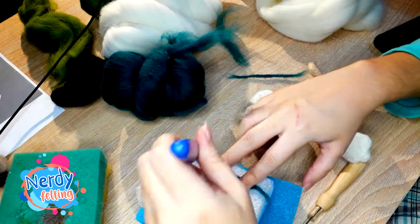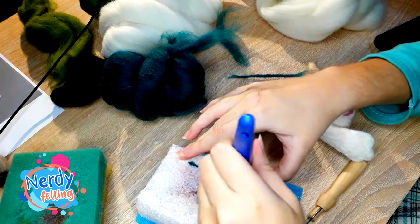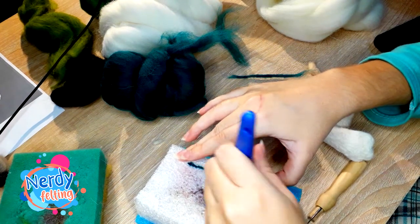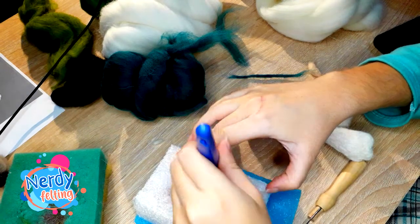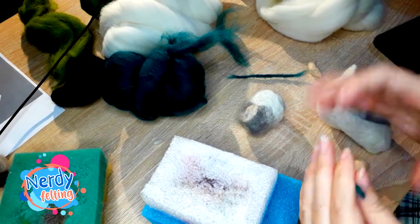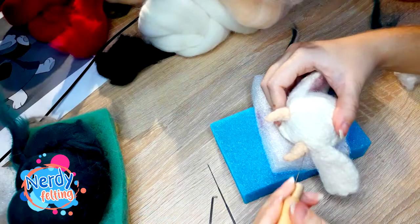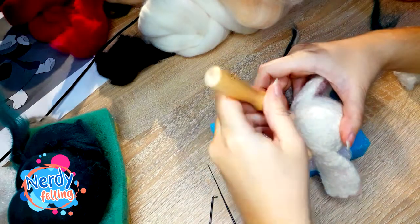For glasses, I felted a tiny strand of wool. As you can see, the first piece I took and tried to felt ended up a little too wide, so I tried again with a slimmer strand. Just like you have felted the eyes, now felt the glasses around them. At the end of work on the head, I added small pieces of pink wool on the cheeks in order to make Rousey blush a little.